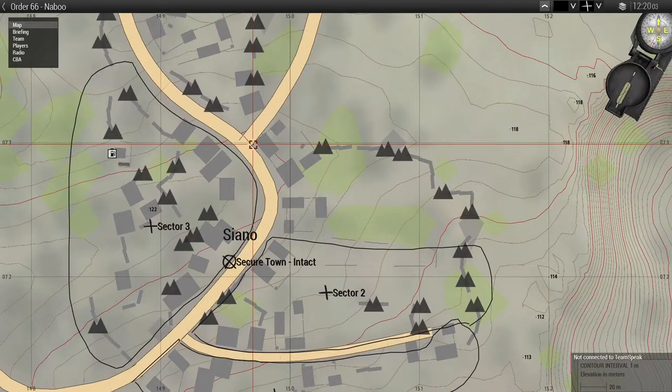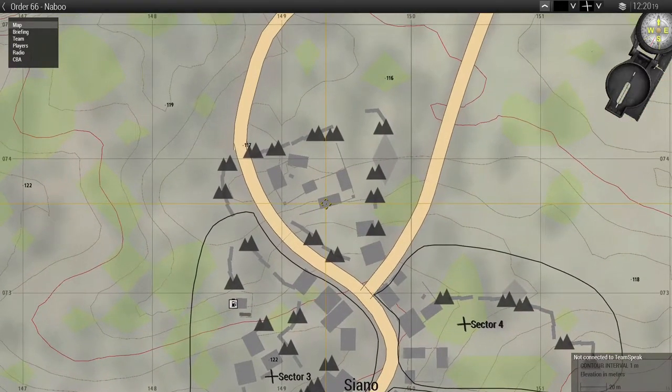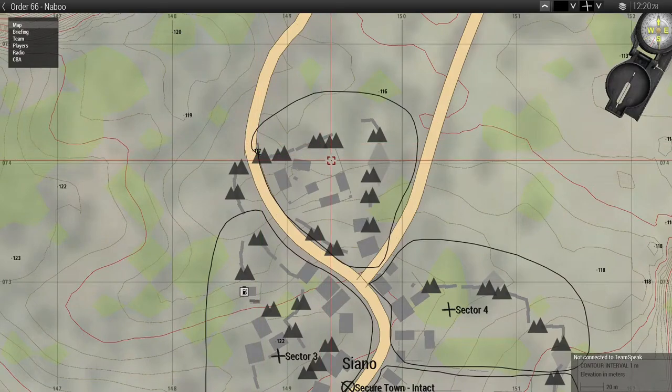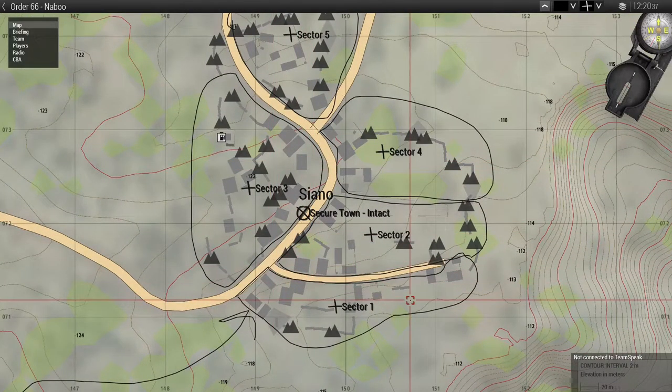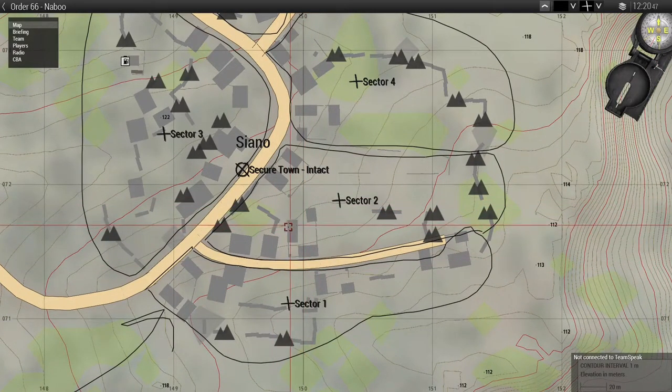From there we mark sector four. You could potentially combine sectors two and four — this is just an example. Then the last sector is after that crossroads in the Y area, which we'll mark as sector five. Now the town is divided into easily identifiable sectors. Make sure teams stay in their sector when clearing so they don't cross into another team's area and cause friendly fire.